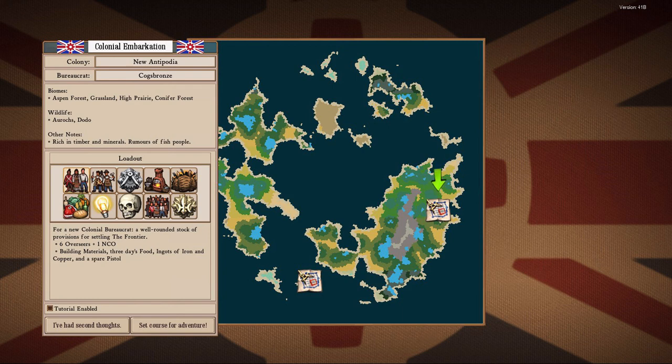Right now it doesn't do anything, but eventually you're supposed to be able to pick your starting location on that map and thus your starting biome. For example, selecting a starting colony location on this desert-looking island will start you in a desert biome, and picking a location surrounded by dark green foliage will be a jungle biome. As of right now, the only two starting locations are still the same ones we've always had: the temperate and the jungle biomes.